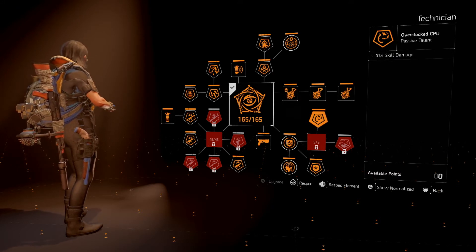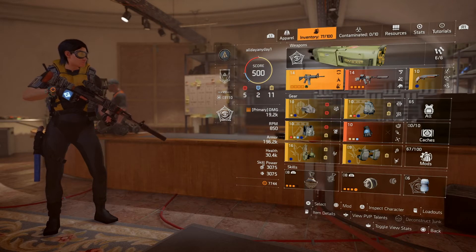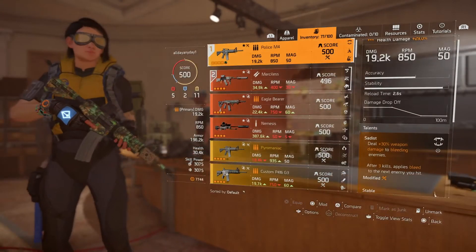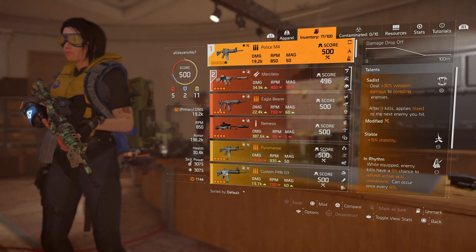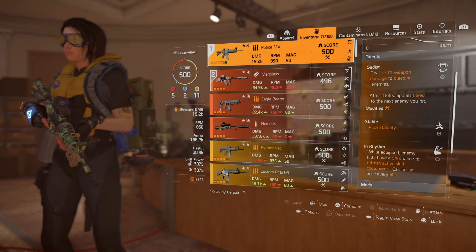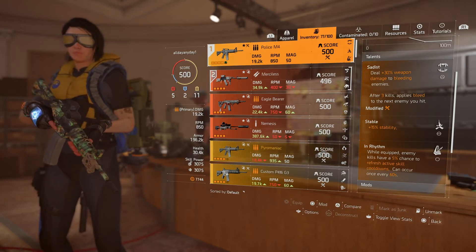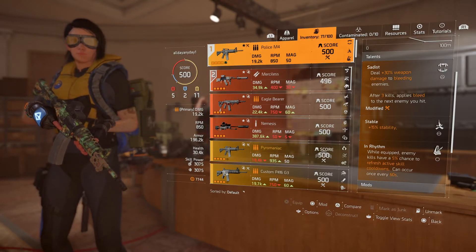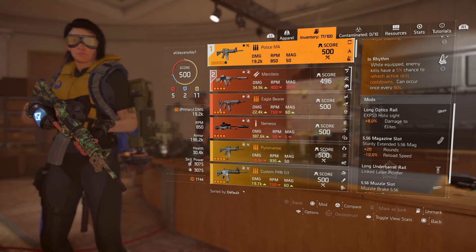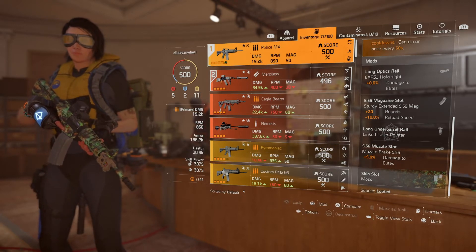You can also get 10% skill damage or 10% healing. On to the gear — I'm using the Police M4, the Merciless, and a Sawed-Off Shotgun. The Police M4 is one of my most favorite ARs in the game. I rolled Sadist on it because Sadist is the best talent for this build — you don't really want anything else. You could technically run Spike, but you'll put out way more damage running Sadist because you're going to be bleeding everything. In Rhythm is a must — you can pretty much get your Seekers back instantly. I'm running DTE on the scope and muzzle, a laser pointer, and plus 20 rounds on the extended mag.